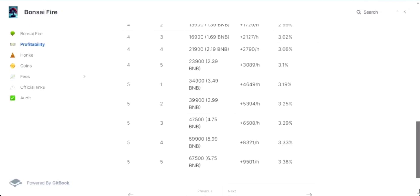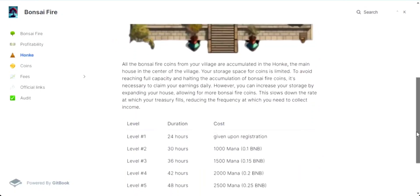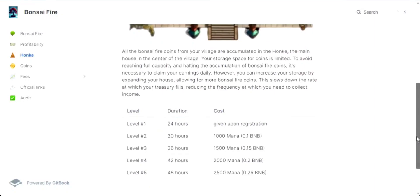Let's talk about a vital aspect of your bonsai village: the honk. It's where all your hard-earned bonsai fire coins gather, but your storage space is limited, so claiming your earnings daily is key to keep things flowing smoothly. Once you hit capacity, your bonsai fire coins won't accumulate anymore — that's where house expansion comes into play. By expanding your house, you're essentially increasing your storage capacity, which slows down the rate at which your treasury fills up, giving you more breathing room and reducing how often you need to collect your income. Think of it like upgrading your piggy bank to hold more coins, allowing you to be more strategic in when you collect your earnings.